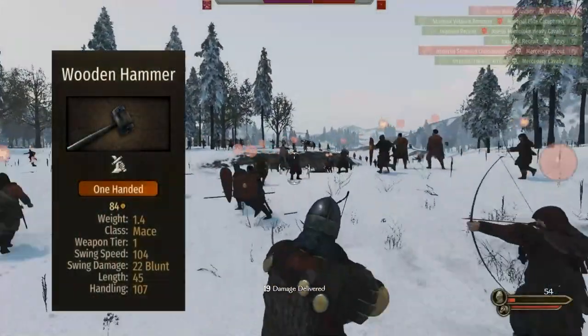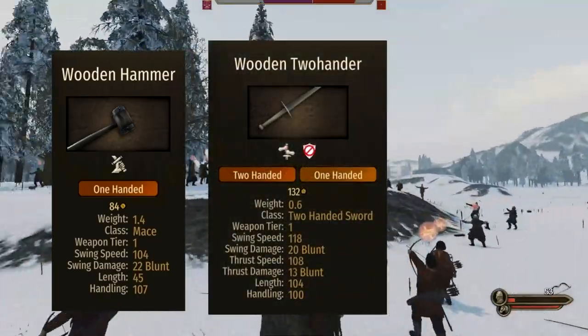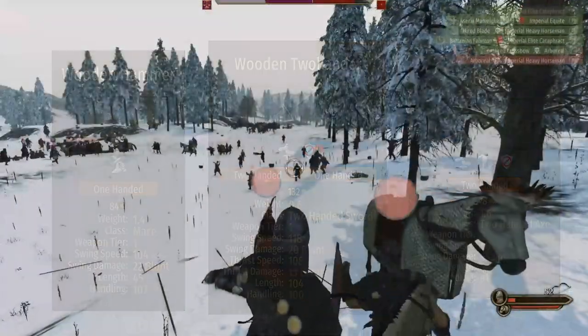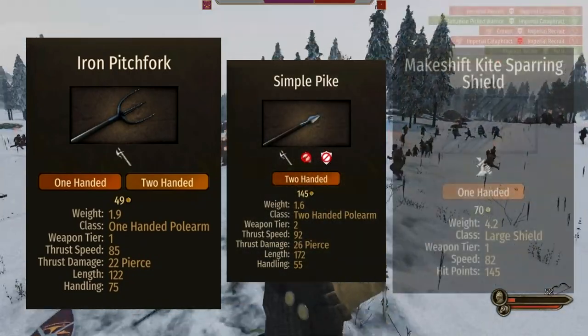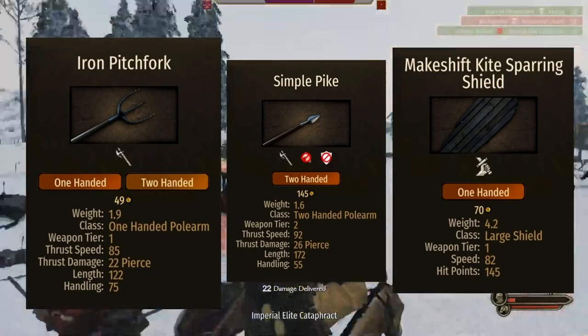For maces, we have the wooden hammer. For two-handed sword, we have the wooden two-hander. For two-handed axe, we have the hoe. For one-handed polearm, we have the iron pitchfork. For two-handed polearm, we have the simple pike. And for shield, we have the makeshift kite sparring shield.